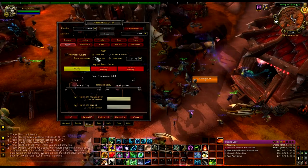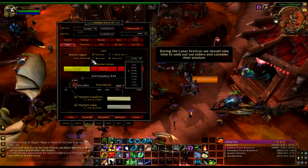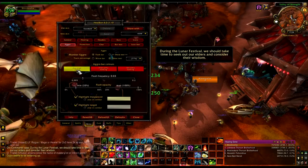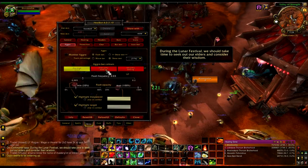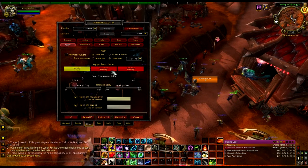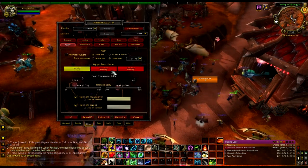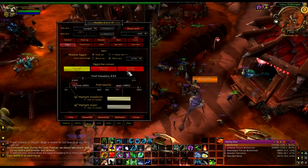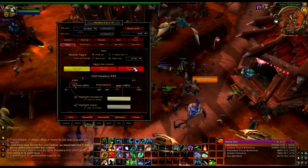You can show the text, show it in different ways, move the bar, flash the bar. These are different colors — yellow would be who has the highest threat. Red — this middle one would be the tank has threat but isn't actually tanking the boss. Or he is tanking but he doesn't have threat. And then obviously this last one is the tank has threat, he's working on the boss, and he's good.